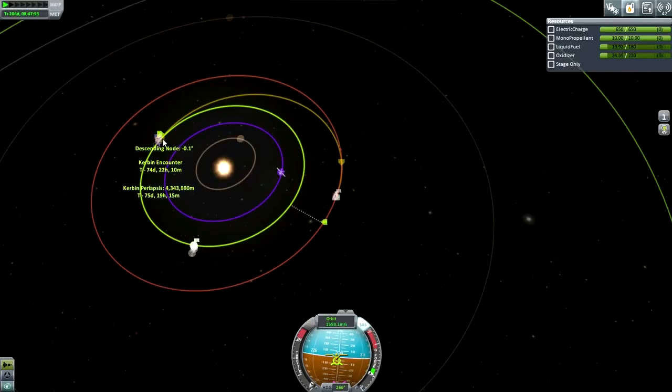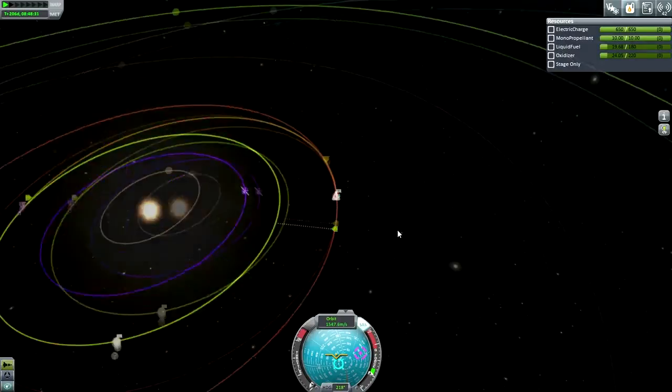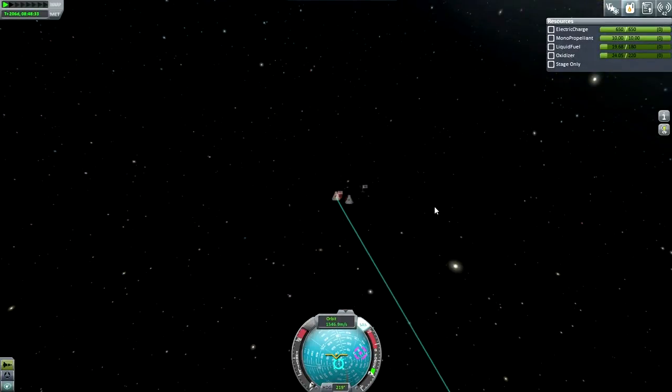Fine-tuning it, seeing how close I can get. About 1,500 kilometers. Let's try small bursts in other directions. 1,500, maybe 1,200. I'll keep it there. So Jeb is on his way back. Let's take care of Bill.